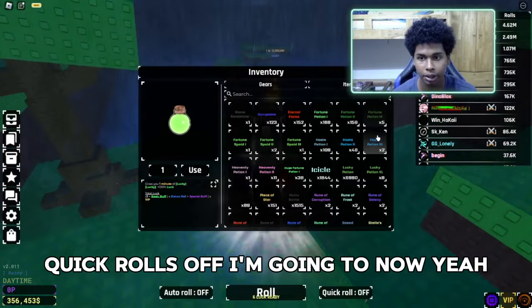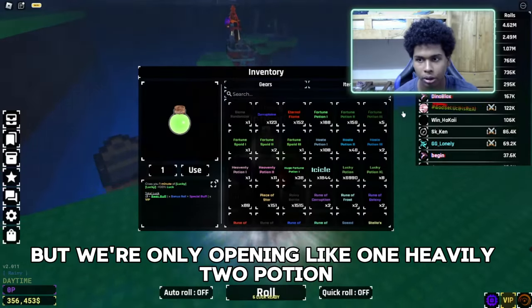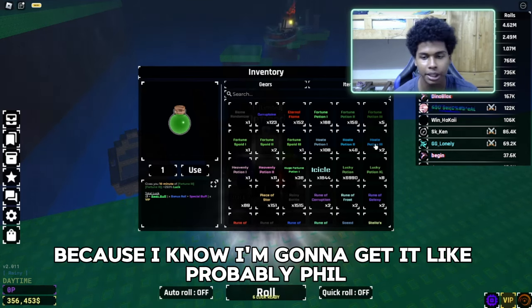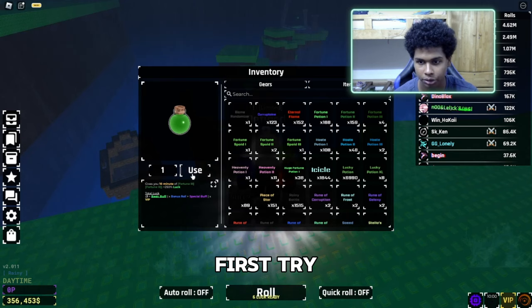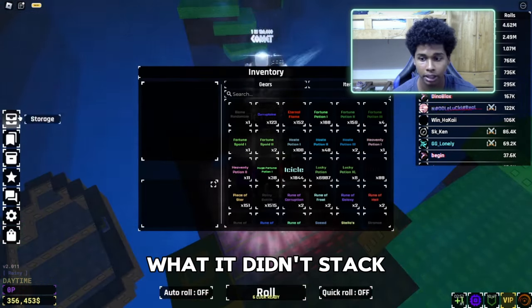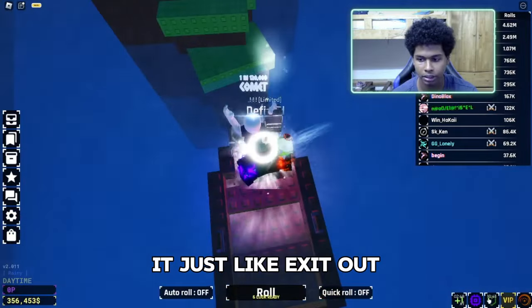We're gonna wait for it to auto-roll to 10. Eight, nine, ten — okay, quick rolls off. I used to have a Lucky Penny and I don't know where it is. We're only opening like one Heavenly 2 Potion because I know I'm gonna get it. Philip, what are the chances I'm gonna get it first try? It didn't stack — oh wait, no it did, it just X'd it out.